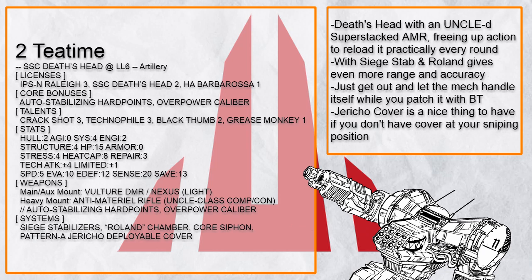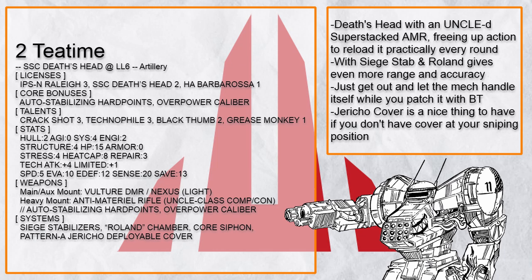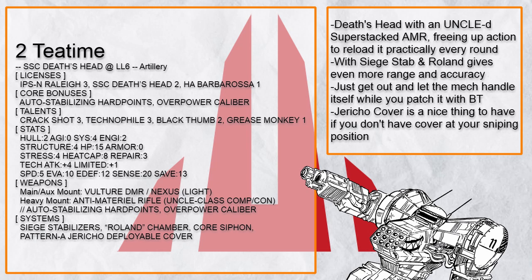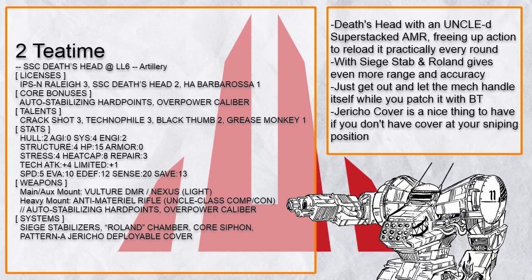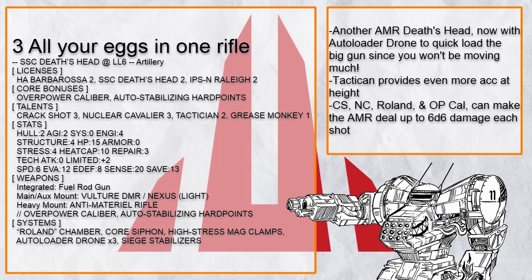With Siege Stabilizer for even more range, Roland Chamber, and Overpower Caliber for more damage, and Black Thumb/Technophile combo to patch it up, the AMR can hit very hard. Since a Sniper Death's Head build won't be moving much, put a few points in Barbarossa and you could get Auto Loader Drone or even External Ammo Feed to quick-load your guns. All loading big guns are now perfect for Death's Head: Bolt Thrower, Howitzer, and Cyclone Pulse Rifle.